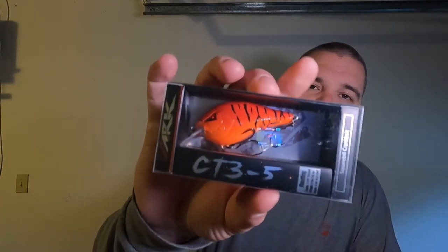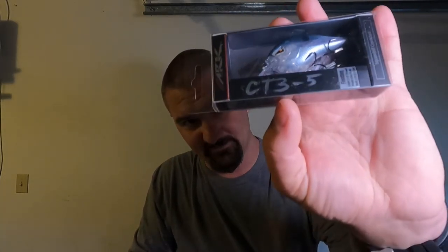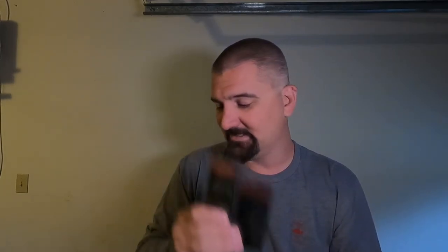We've got two Arc CT35s — however you want to say them. Basically they are small square bill crankbaits that dive from three to five feet. We get a Red Crawl and a Blueback Herring color. These are awesome baits.